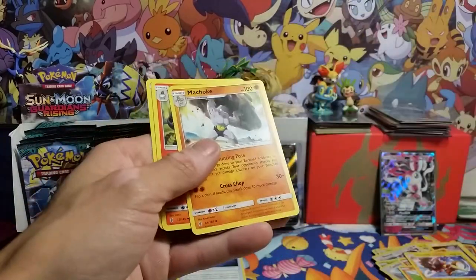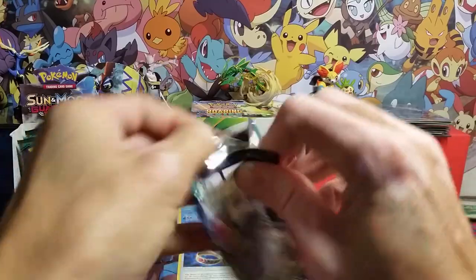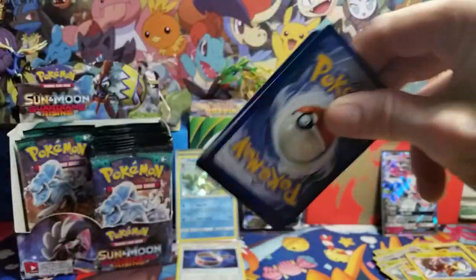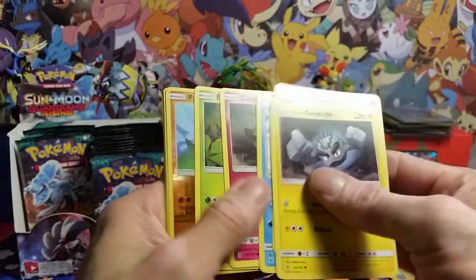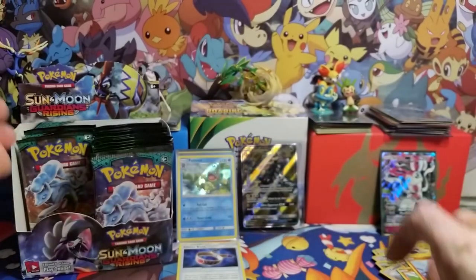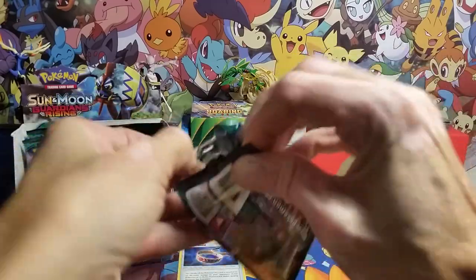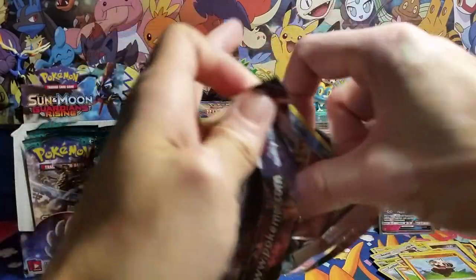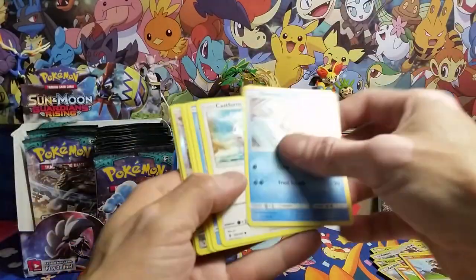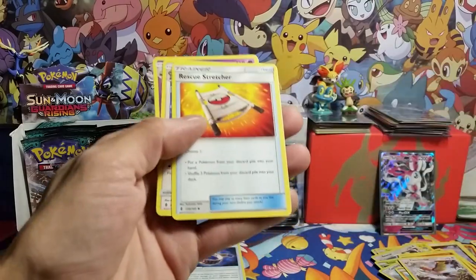Let's get to the hits — keep the hits coming. Got Heliolisk for our reverse, and an Oricorio rare non-holo. Got to get that energy out — I hate energy cards being in packs. They really should have just done it with the first Sun and Moon set and left them out of the rest, I think. Got a Pancham reverse and a Rayquaza rare non-holo. Keep an eye out for those Choice Bands and Aqua Patches — we need some Aqua Patches coming out of here. We got a Fletchinder and a Lycanroc GX — nice!